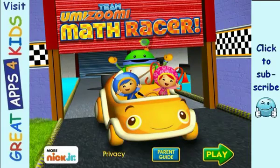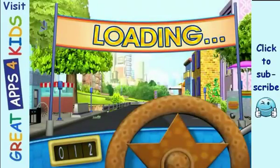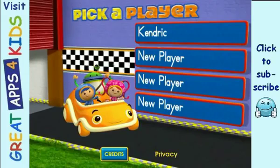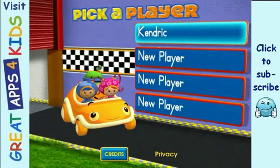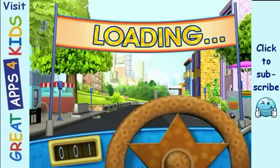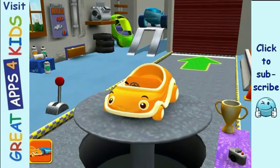Team UmiZumi Math Racer. Tap play to begin. Tap on a space to add your name or choose it, then tap play to start racing. Welcome back, UmiZumi Racer! Tap to choose a car or head out to the track.